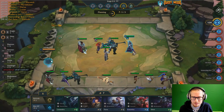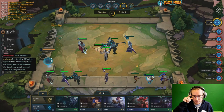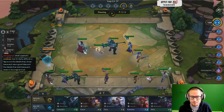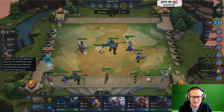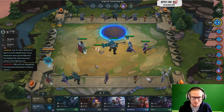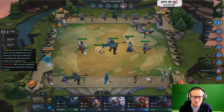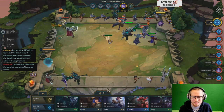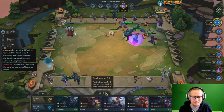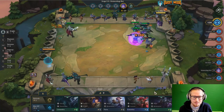Somebody's going Assassins — that's a really good thing to note. I think two players were going Assassins. I already have a Phantom Dancer, so Assassins shouldn't be too big a deal in this game. Decided to go for four Knights, which is pretty sick. The Knight bonus is very bad late game, but it's decent early in the game — quite good actually — and it's helping me win these fights easily. My Mordekaiser's getting hit for basically nothing.